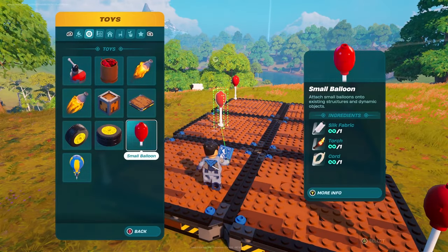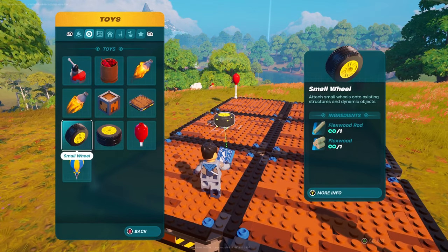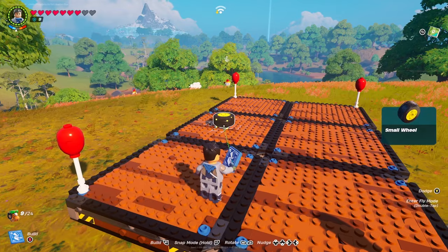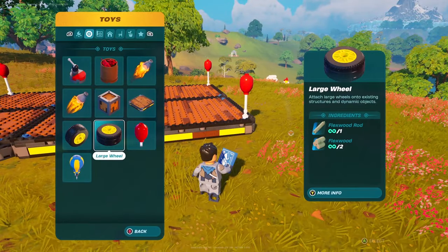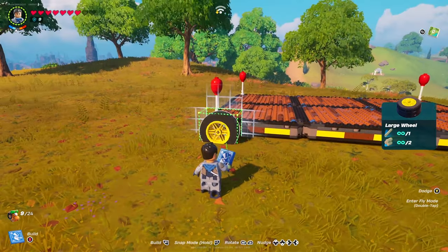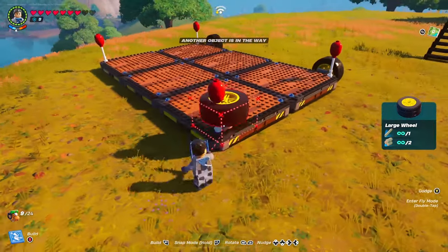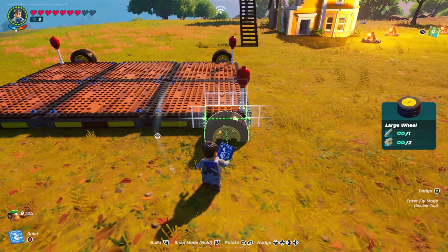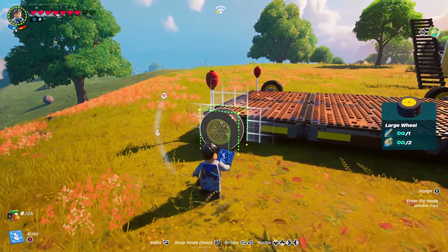This will help keep your boat afloat. Also, if you want to apply a little bit of physics you can apply small wheels to your dynamic foundation - I prefer putting big ones so that will help it keep afloat. You're going to place one there and four of them on each side of your boat. There we go, let's put one there.